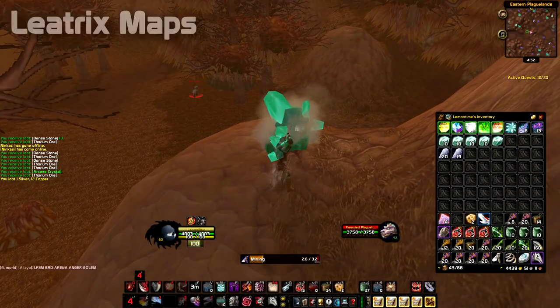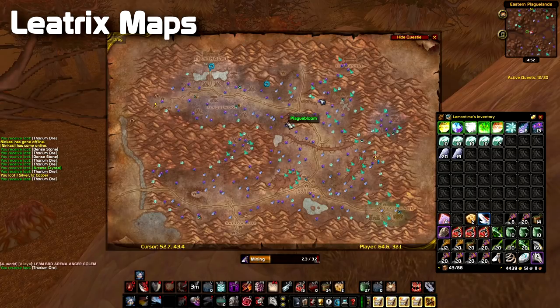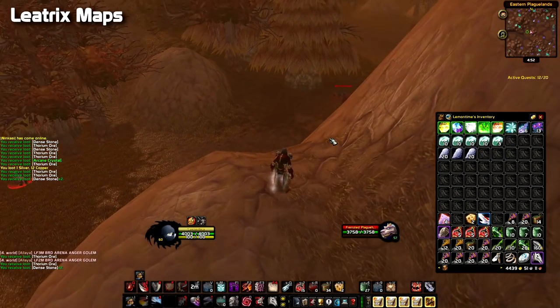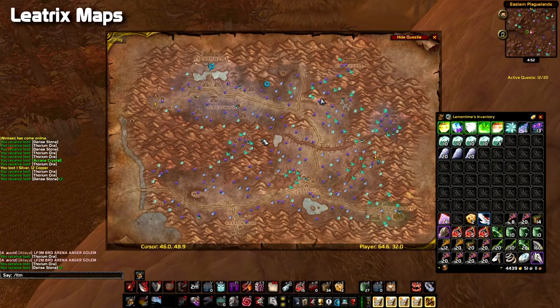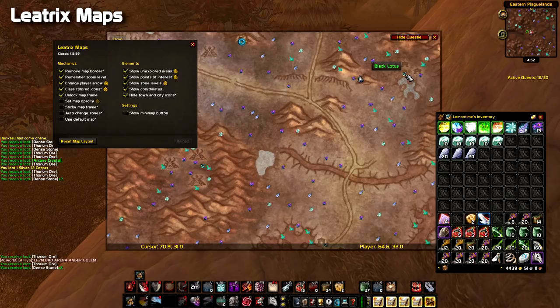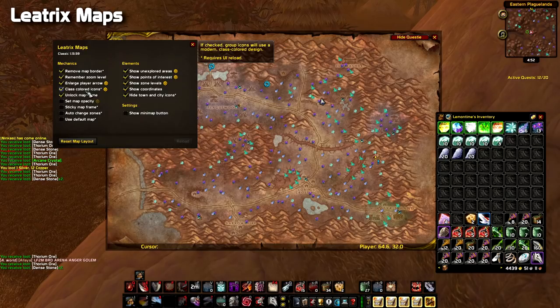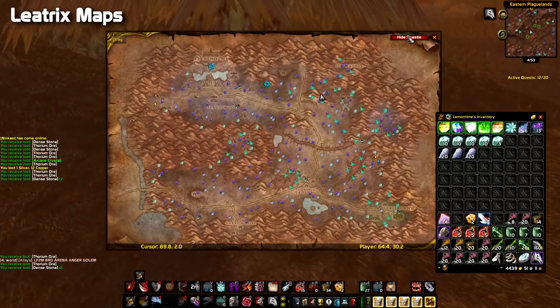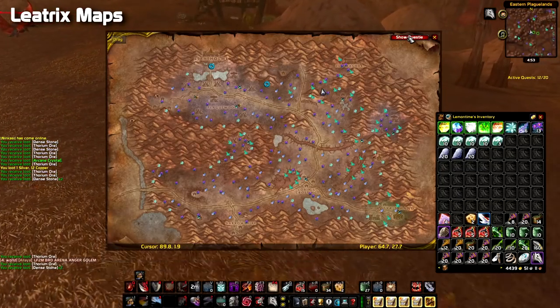The second add-on is Leatrix Map — it's a really nice map. It has an option to zoom in, especially when you're looking for minerals, and an option to make it translucent. You enable it by typing /LTM. You can remove the map border, scale it, remember the zoom level — zoom is really a nice feature especially when looking for black lotus among crowded nodes. You can see class-colored icons from your raid or party, set opacity level, and it also shows coordinates. You can hide Quest-y if you're not leveling.